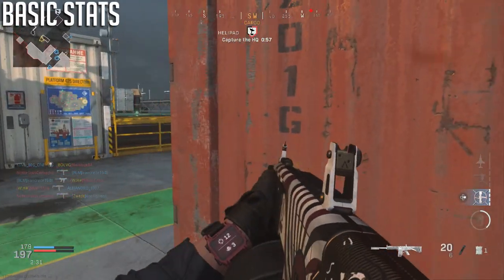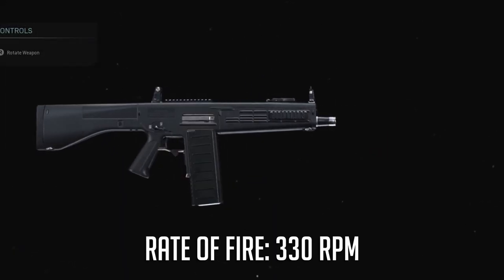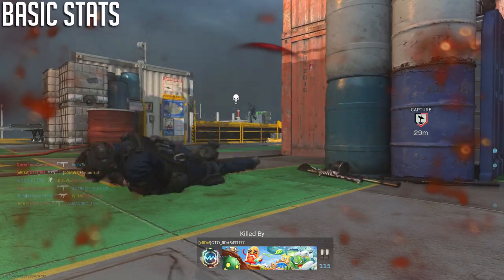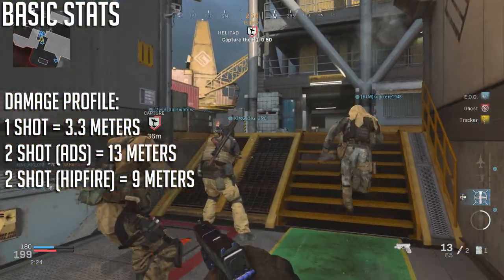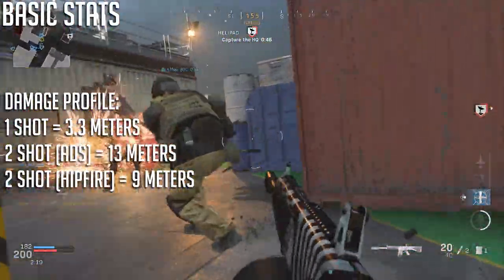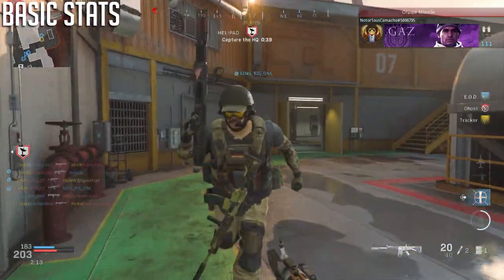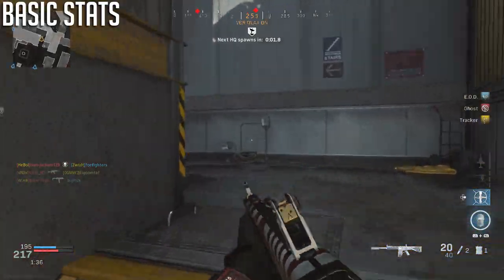The AA-12, or Jack-12, is a fully automatic shotgun that fires at around 330 rounds per minute — faster than all other shotguns. Looking at the damage profile, the AA-12 can one-shot people at very close ranges, but this max damage range is actually the smallest of the shotguns at about 3.3 meters. You'll be getting a lot of two-shot kills if you're very close.